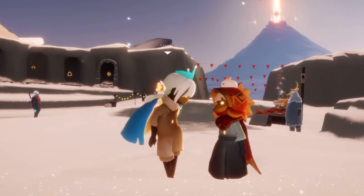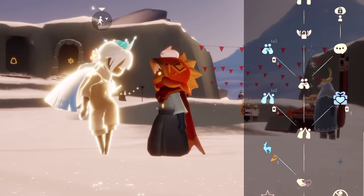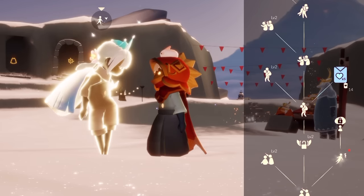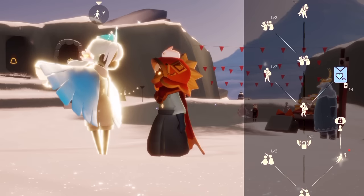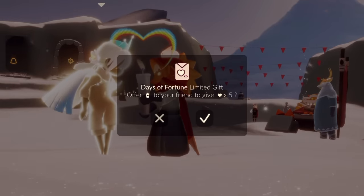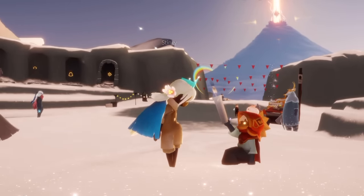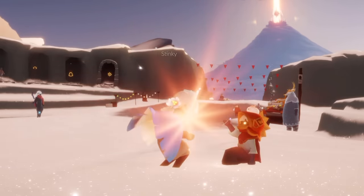Another function that becomes active during this event is the ability to gift friends five hearts at once. This is pretty high up in the friendship tree, next to the carry node, and it costs 14 regular candles. Giving them this envelope gives them five hearts at once and you can only do it once per day for a friend, much like the regular heart trading. It's a pretty nice boost for friends who might be short on some hearts, maybe for a cape they're saving up for. Rather than trading one heart every single day for five days, you can just gift them all at once.